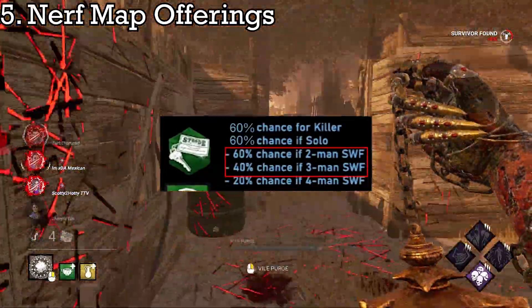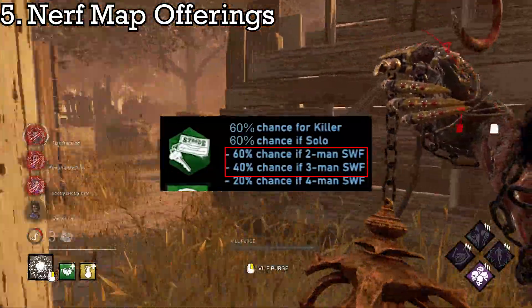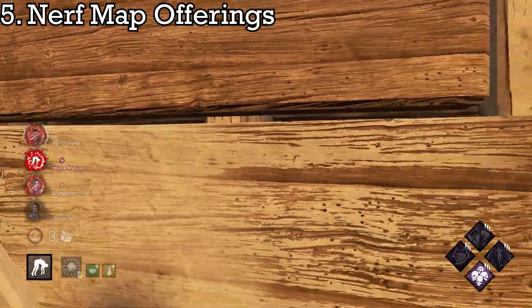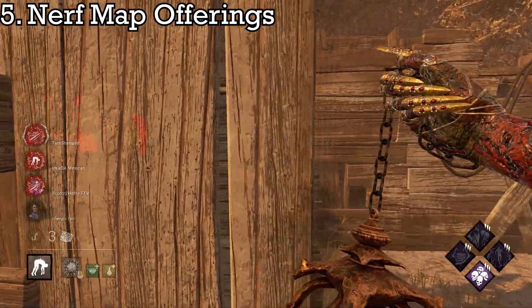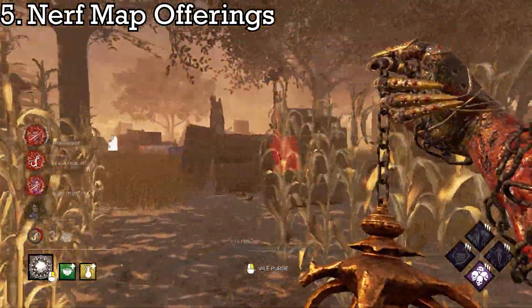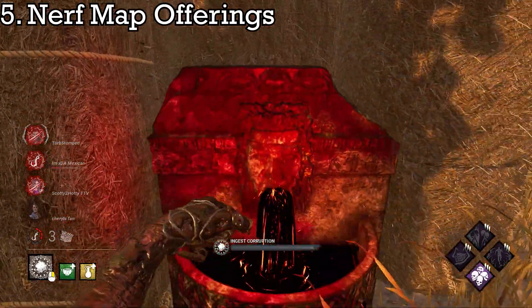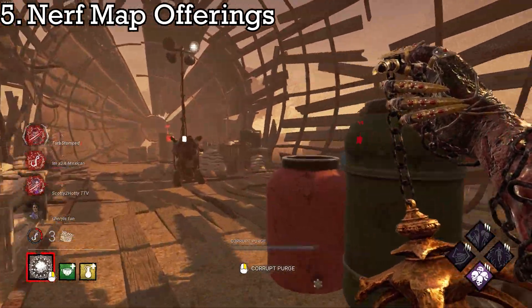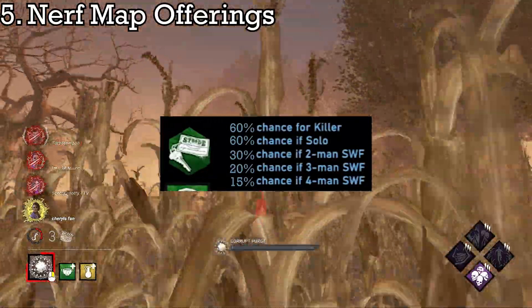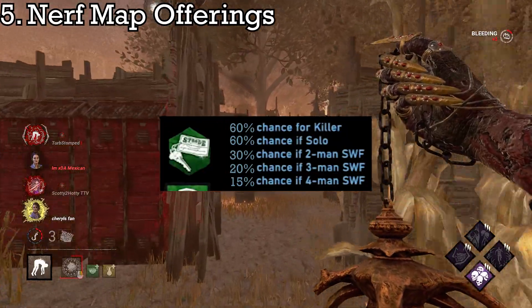A group of 2 or 3 survivors all bringing the same offering could end up with more than a guaranteed chance of getting that map. The main reason is this game is a little bit more survivor-sided, and with maps being unbalanced as is, the ability for survivors to still greatly increase their chance to go to Mount Ormond will still be frustrating for killers. Dropping the chance from 80% to 60% makes more sense. The numbers would change to 30% in a 2-man group, 20% in a 3-man group, and 15% in a 4-man group, making survivors expend more offerings to achieve the same effect as a solo-queue survivor.